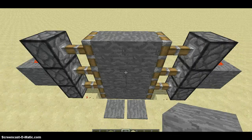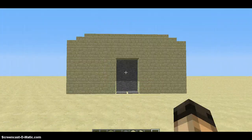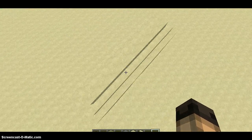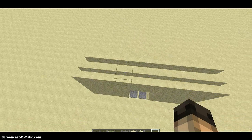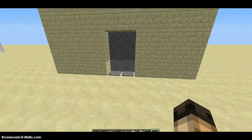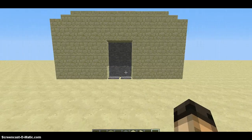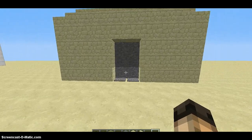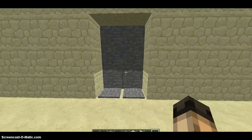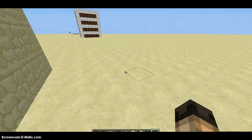I'll be right back, I'm going to top it so you guys can see how cool it might look. Alright guys I'm back — look at that. You can basically design it whatever you want. You can hide it in a cave, or like a mountain, to hide it from other players, maybe on a faction server — that's a really smart idea. It's pretty cool, it's really easy to hide.